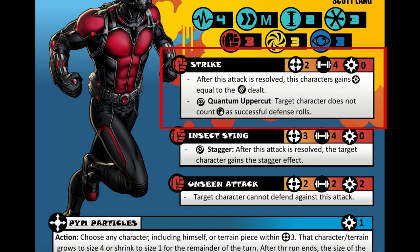And the last icon is the power cost. For this attack, it costs no power, but other stronger attacks will. Power is gained every turn, when you attack, and when you receive damage. Underneath the name are a few bullet points — these are special rules associated with this attack. This first one says that Ant-Man gains power equal to how much damage he deals.